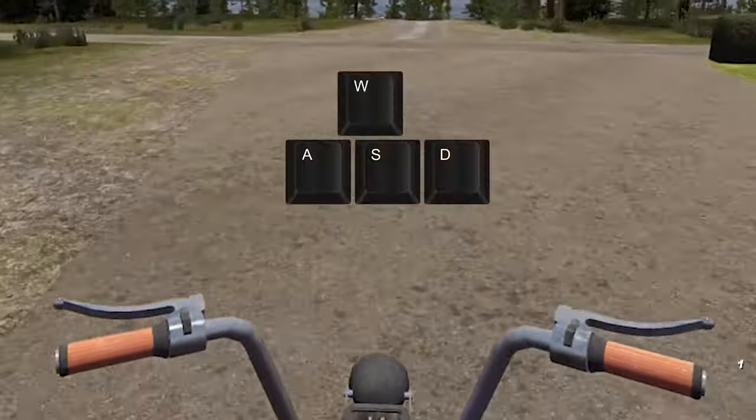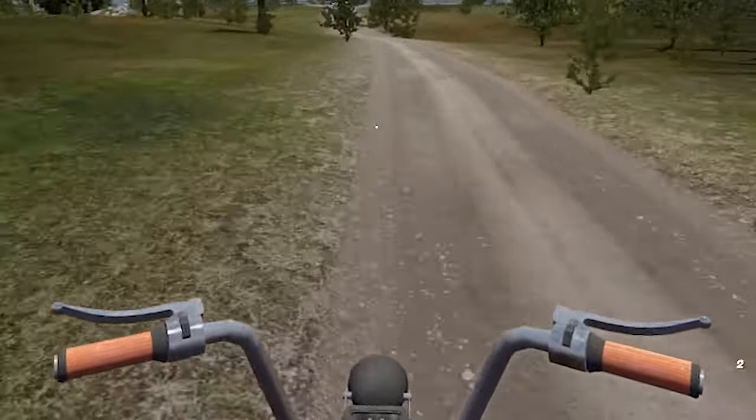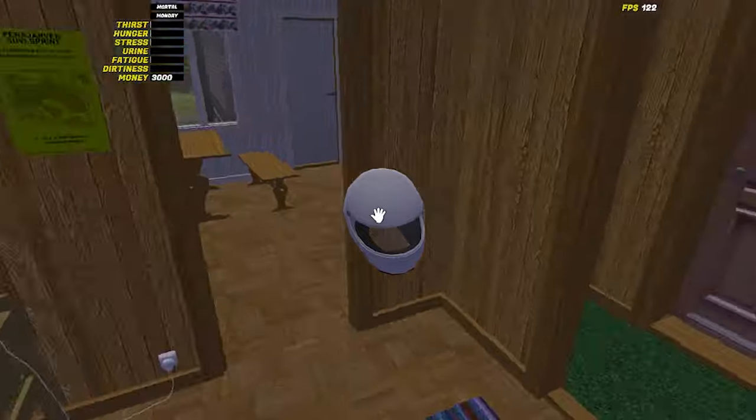The default controls on the moped are the WASD keys on your keyboard. You don't have to wear a helmet, but you do put yourself at risk of dying or being blinded by a bee once you drive over a certain speed, so it's best to put it on if you are new to driving. The helmet can be found on your bedside table.